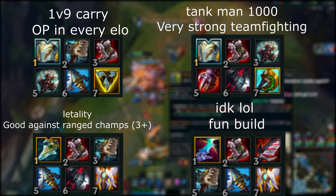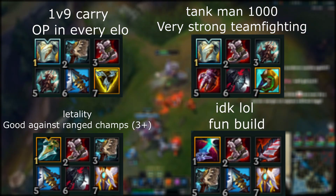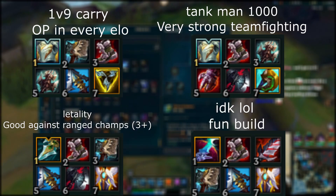Be wary that some items can be swapped around here and there, and depending on the enemies you're playing against, some items can be better or worse. For example, Frozen Heart is amazing against stuff like Jax and Trinomy, while Kenpunk Chainsaw is great against Vion and Irelia.